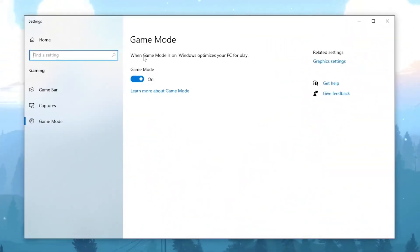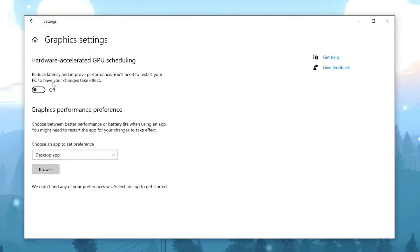Once Game Mode is open, it should look exactly like shown here. You'll see the option to turn on Game Mode, and I would highly recommend you do this — it has improved a lot over the last few updates and it's definitely really good to reduce input delay. When Game Mode is on, Windows optimizes your PC. Then go over to Graphics.